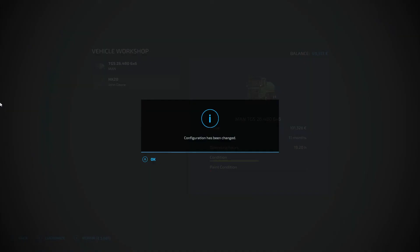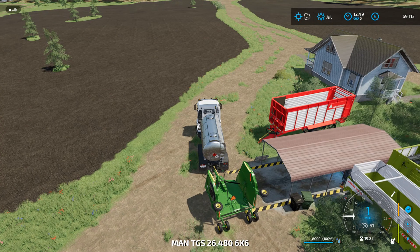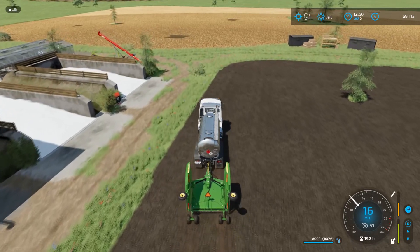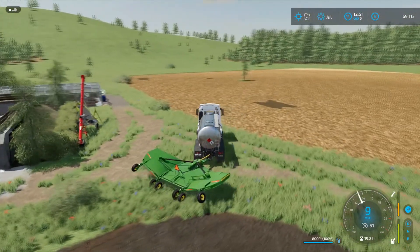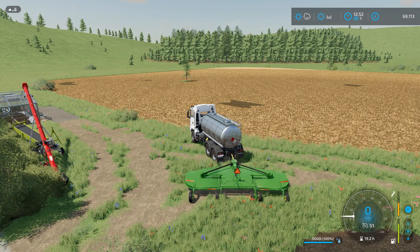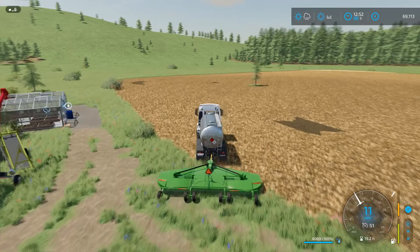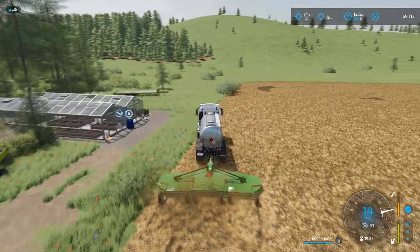We'll go with mulcher and accept. Hop back in here, reconnect, and let's whiz around here to get some mulching done. Now, that is unfold. I have been having some issues with my controls as well. Okay, that's raise lower - there you go. So we are going to get onto the field, turn it on, plop it down and get some mulching done.